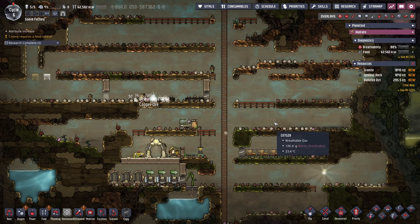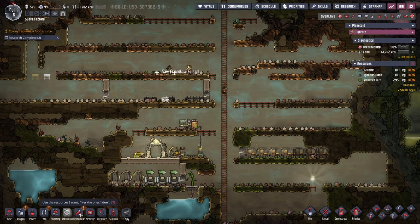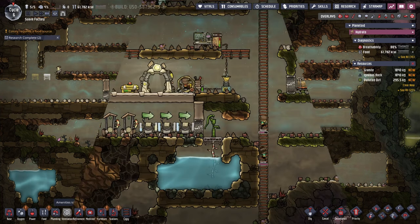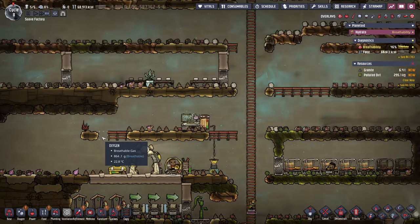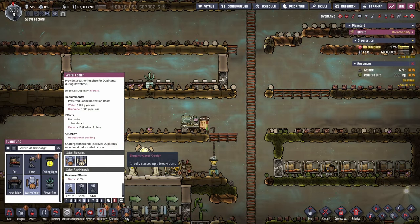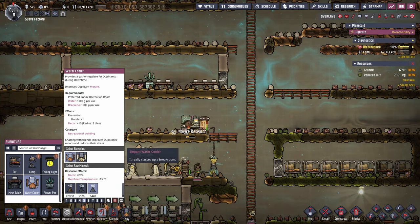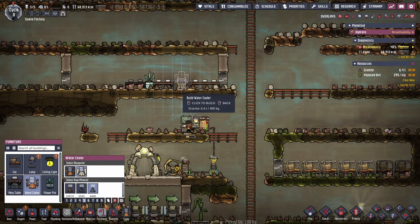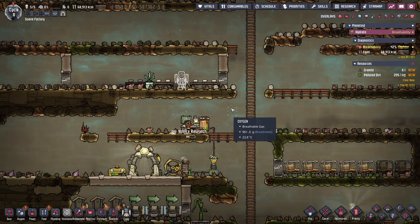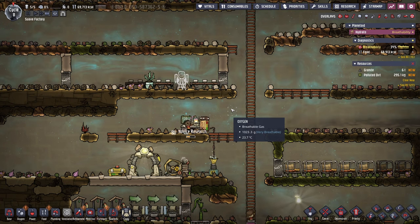Here's our first major upgrade for the base - we now have a grand hall. That plus-six morale bonus is very important. This will give me the ability to spend nine skill points on my duplicants, and I also get to use one of the snazzy award coolers as well.